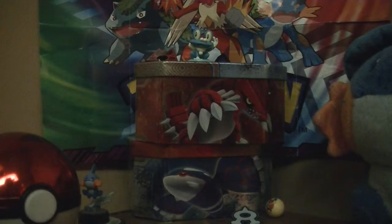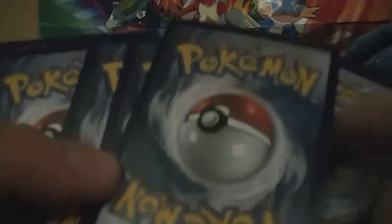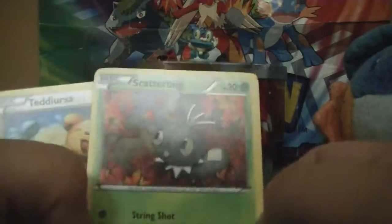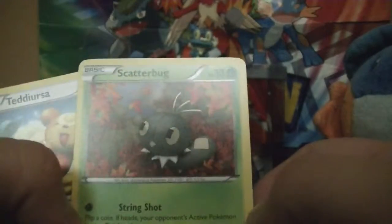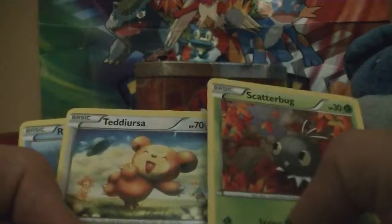The other pack is the Mega Houndoom one, that's pretty cool. Let's see what we can get here. I see Scatterbug — looking at the leaves, he kind of reminds me of Chucky from Rugrats, I don't know why, but that's just what it looks like. Anyway, let's get on with the cards.